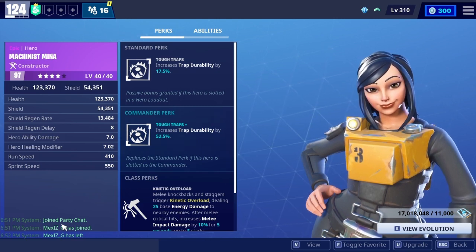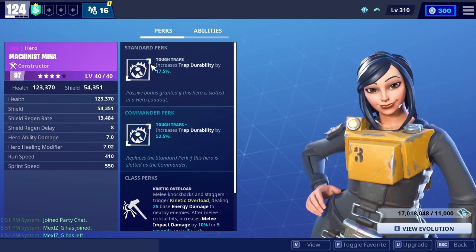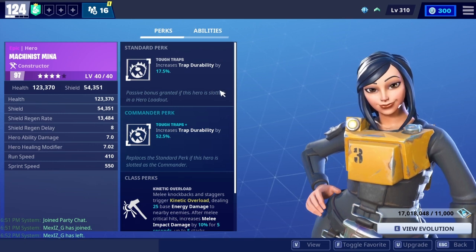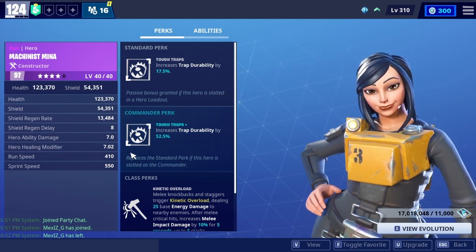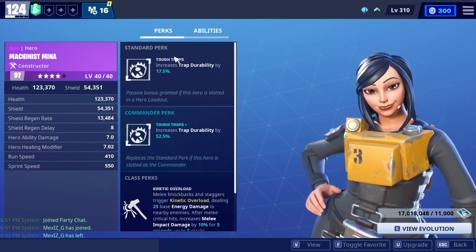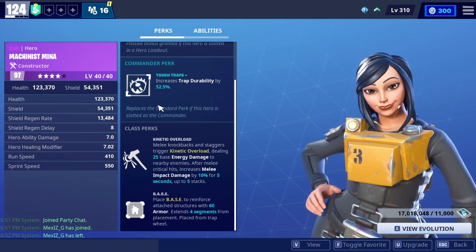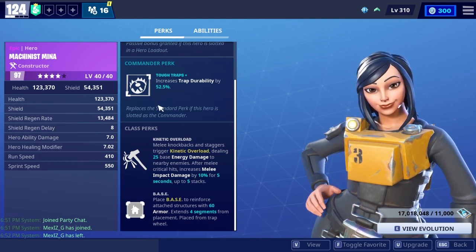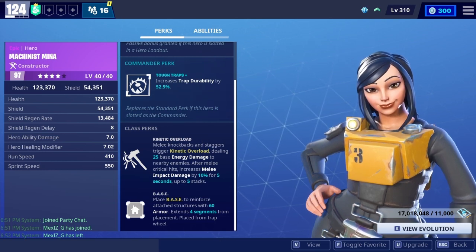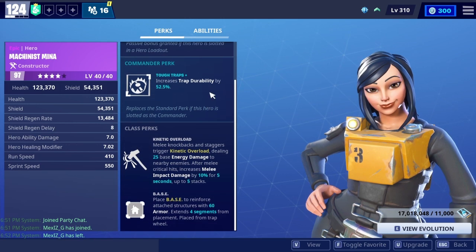So her standard perk is Tough Traps — increases trap durability by 17.5%, which applies when you put her in the hero loadout. The commander perk increases trap durability by 52.5%, which applies when she's slotted as the commander.